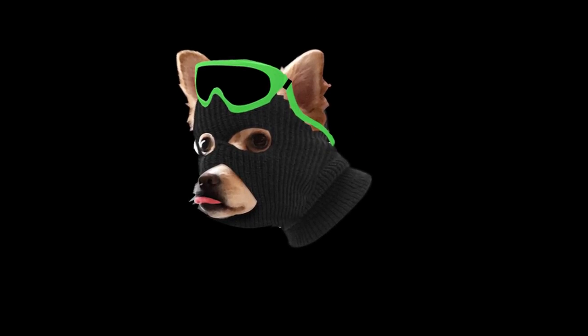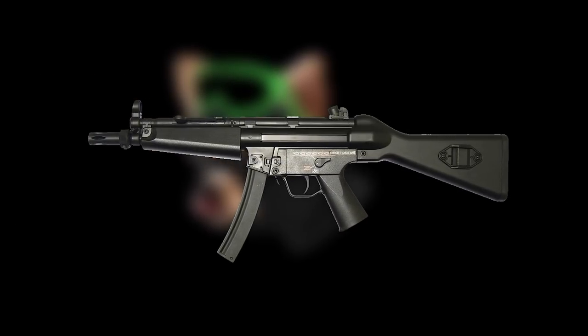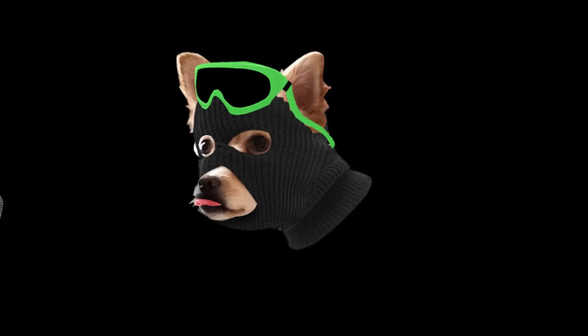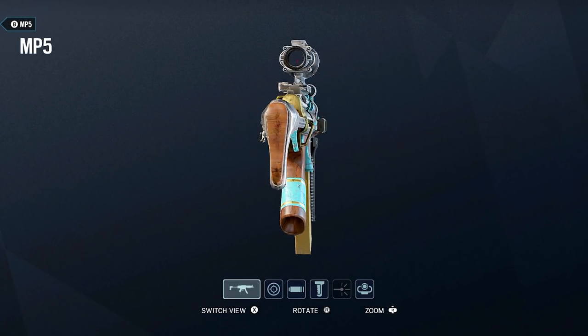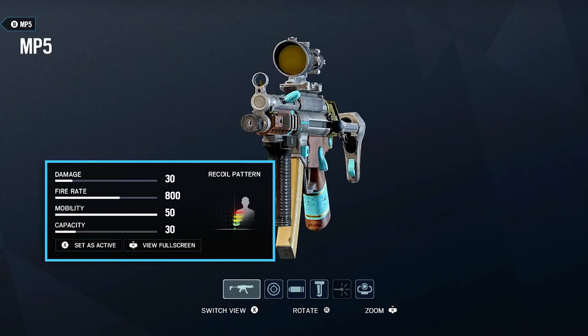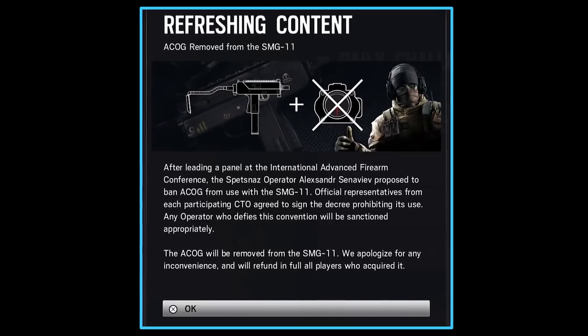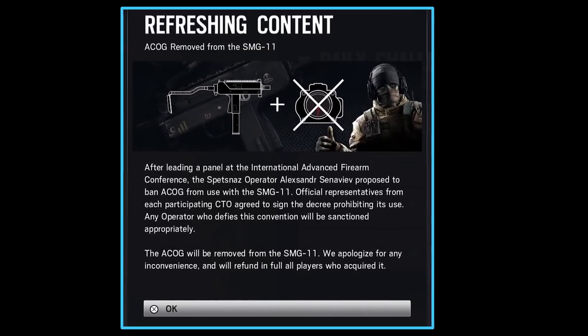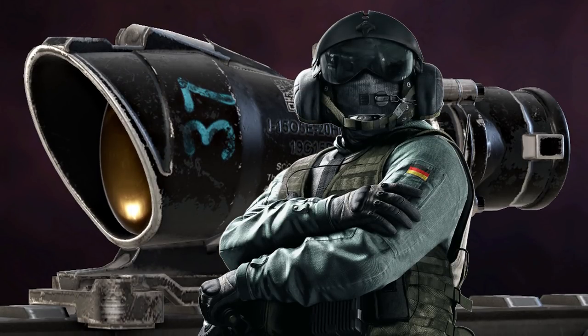His loadout gives you the option of three different primaries: your P90 submachine gun, your MP5 submachine gun, and your SG CQB shotgun. Let's start with the gun I see 90% of Rook mains using — the sturdy and reliable MP5. This is one of the most well-balanced guns in the game in my opinion. Manageable recoil, a base damage of 30, and a fire rate of 800. You can't really go wrong with it. You can put an ACOG on it, and the ACOG definitely shouldn't be taken for granted — there's only a handful of defenders who can still use it. Just don't bring it up around Jaeger or Bandit. It's a sensitive subject.